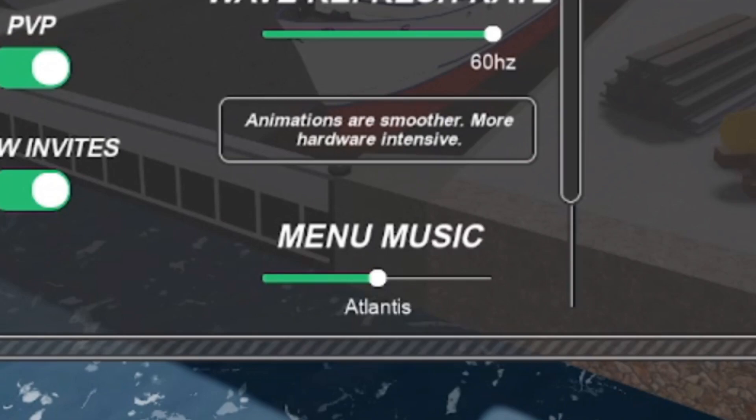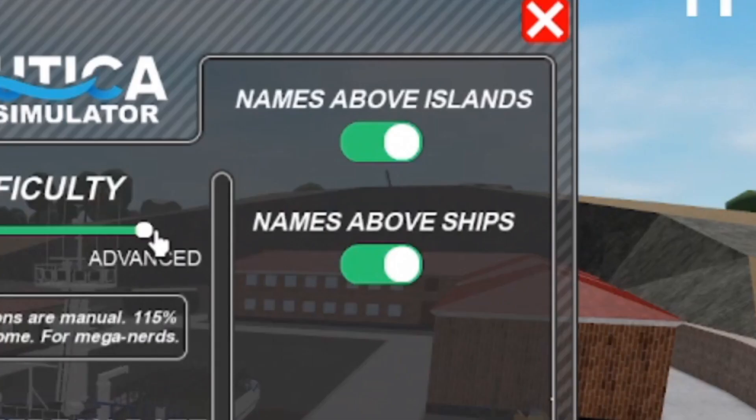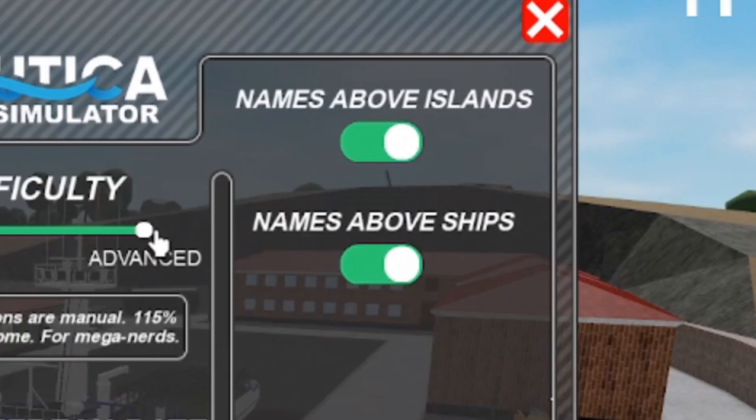Maybe there will be more options when the game comes out. Back up to the top, looking at some more basic settings: names above islands will probably toggle the island name appearing, and as for names above boats this could either toggle the name of the person sailing it or the name of the boat. These are purely based on personal preference and will be useful if you want to clear up your screen a bit.